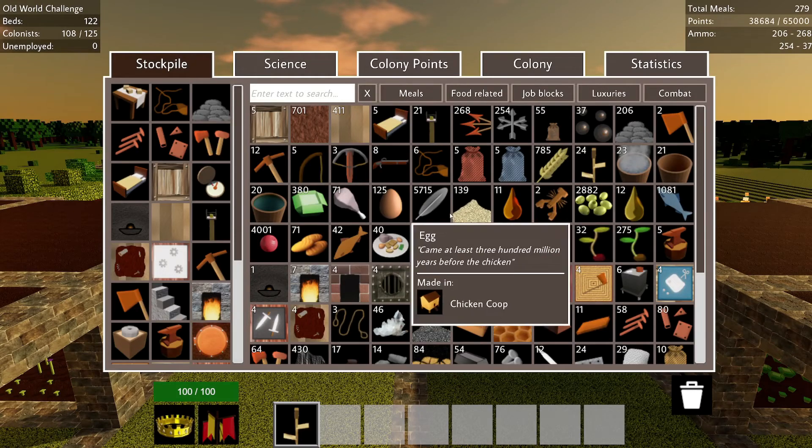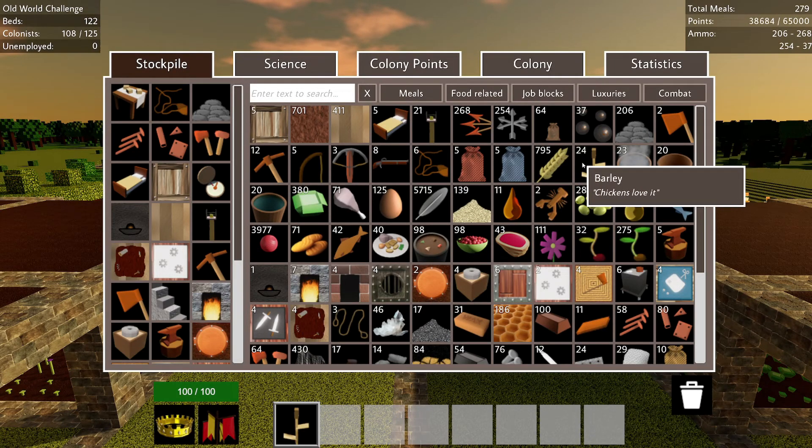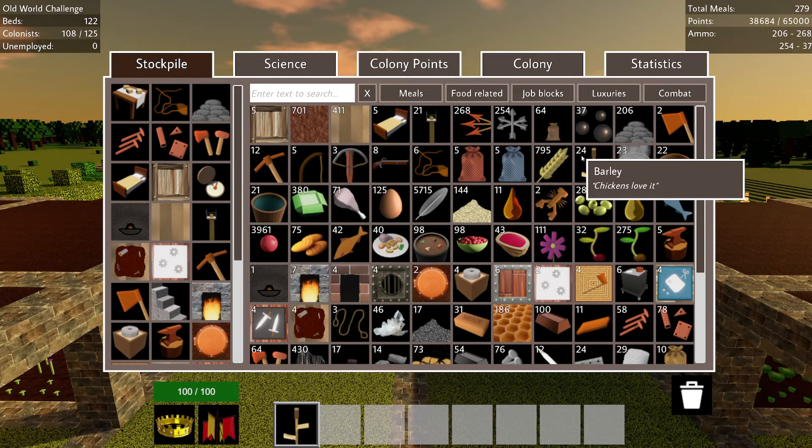Let's see how we're doing here. I've got one of these down here, meaning I'm a little bit short on the old barley.